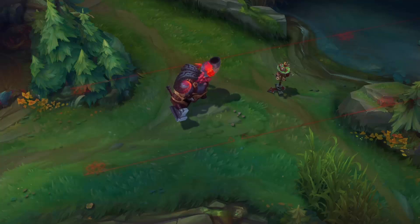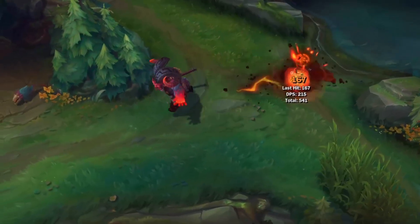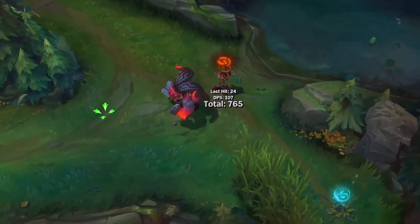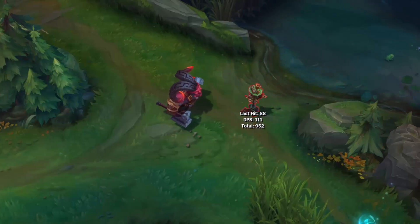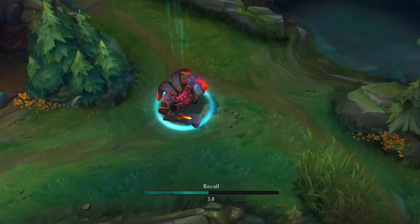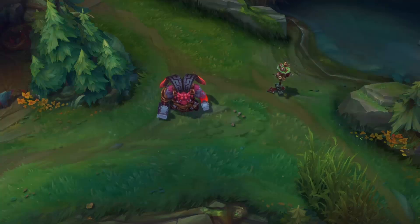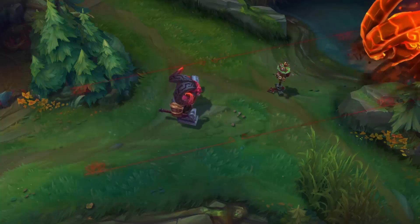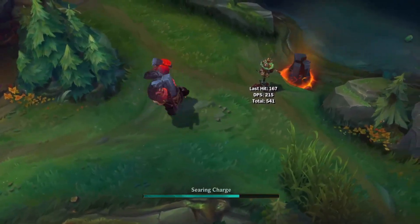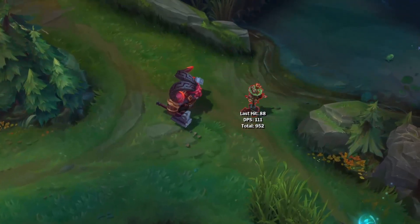As always, base skin gets a 5. Ornn, design-wise, is pretty cool, being the whole primal god of the forge and fire kind of design. It really fits his design pretty well. You only see the forging aspect in his passive, but design-wise, he physically dressed and looks like a smith. His left hand could actually just go into the fire itself. His entire design and kit screams fire and grit. All in all, pretty decent for a base.